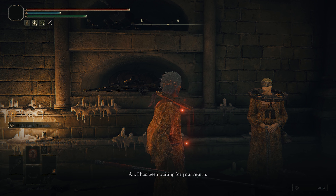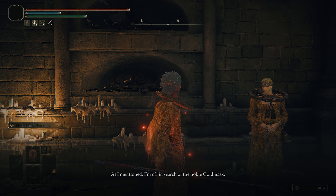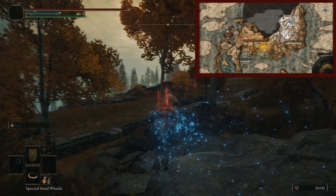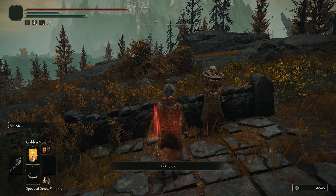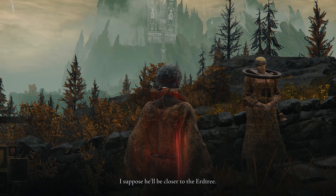This time he's going to tell you about his intentions of looking for Goldmask and now actually leaving the Roundtable Hold. Having now moved away from the Roundtable, Corhyn can now be found near the map fragment by the Atlas Highway Junction Site of Grace. He is having a little bit of a meltdown trying to find Goldmask, and he asks if you'll give him a helping hand, which we will happily oblige.